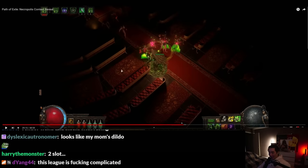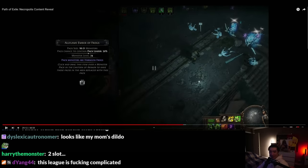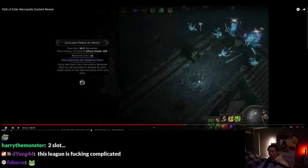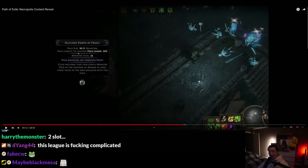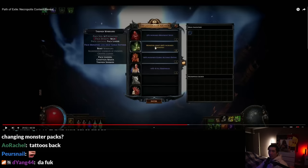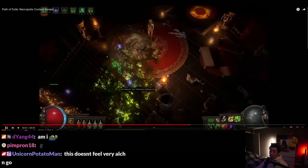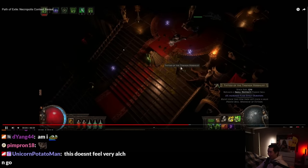Prophecies are back! The frog prophecy for pack size — 16 to 21 monsters per pack — and you can set them free. Pack chance to contain a pack leader, so that's probably gonna be a rare mob. This inventory looks a little bit small though, depending on how many of these you get.